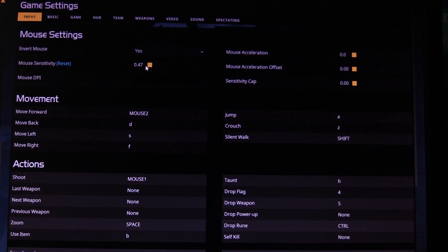You'll notice that I've just got sensitivity at 0.47, because I use a pretty high DPI. And I do use invert mouse — it's what you get used to. I can get used to both, but I prefer inverted. Zero mouse acceleration; even though it looks like I move very quickly, I actually do it all just manually. I would recommend not using acceleration, but it's really up to you.